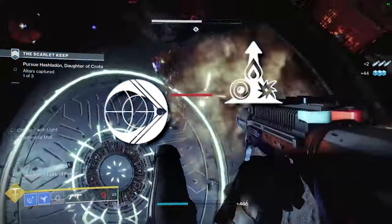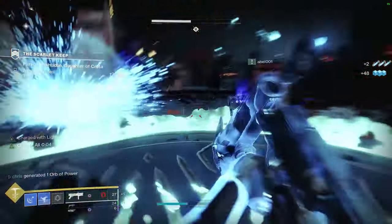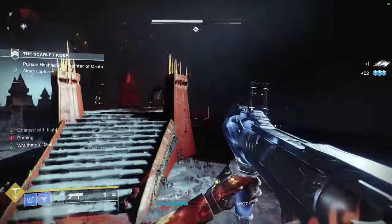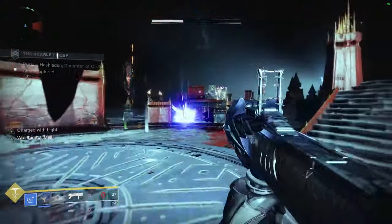Impulse Amplifier and Elemental Capacitor or Disruption Break — Impulse Amplifier is an amazing perk allowing for much faster projectile speed and a faster reload, which is crucial for DPS. The only current weapon this can roll on is the reissued Memory Interdict. Elemental Capacitor is great regardless of which subclass you're using, and Disruption Break is very good for cleaning up with a kinetic grenade launcher.